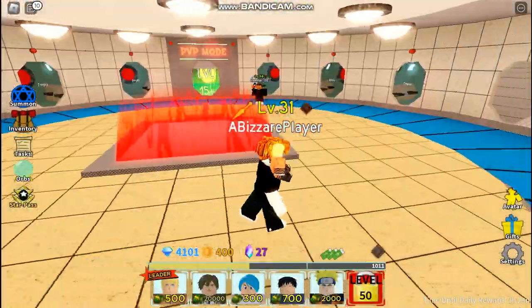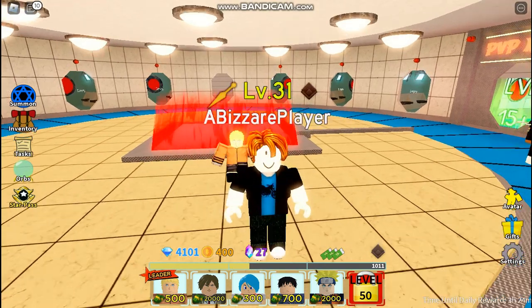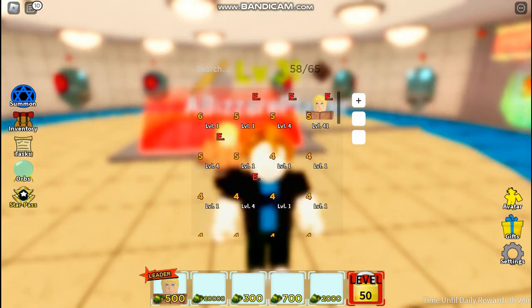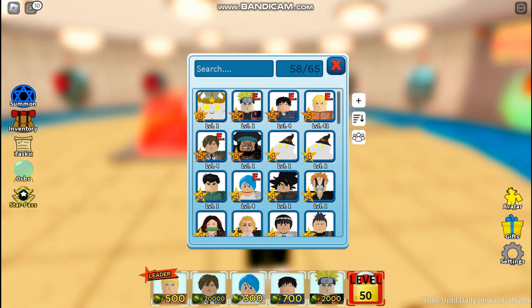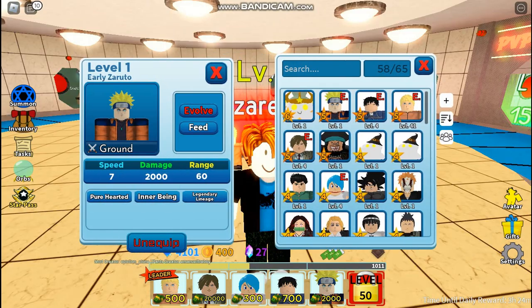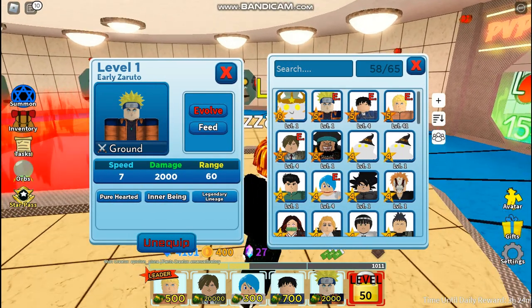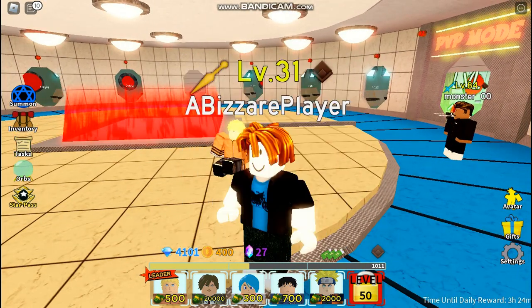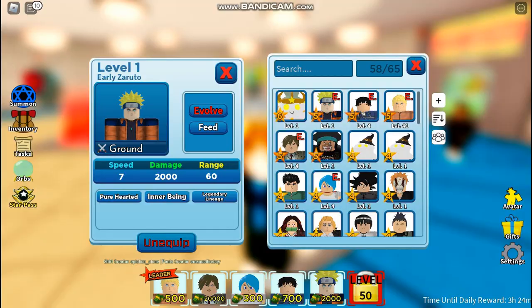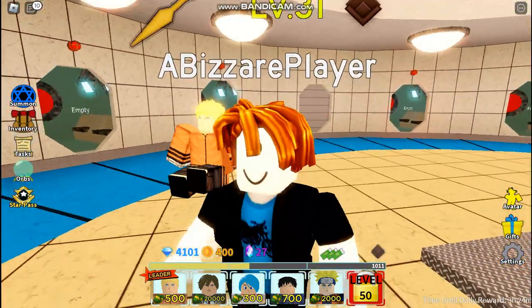I completely forgot to say this — I did do some off-screen grinding. All I did was basically just do a bunch of infinite extremes, so I was able to get a bunch of EXPs, and that allowed me to get an EXP 6-star and level up Naruto to 41. I also equipped Kid Naruto from the star pass, because he is just really good — I used this unit in an infinite and he's almost adult Naruto level. With that being said, let's go.